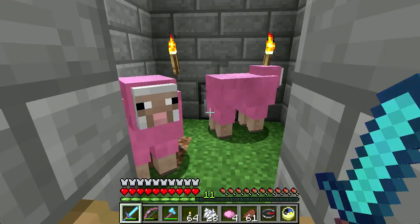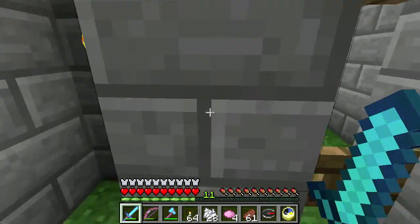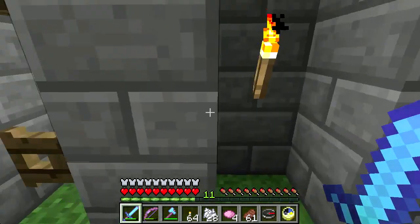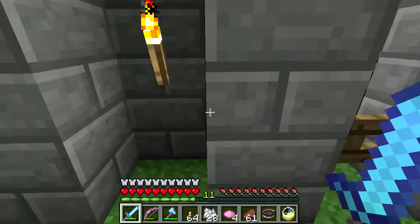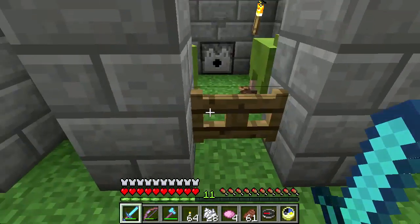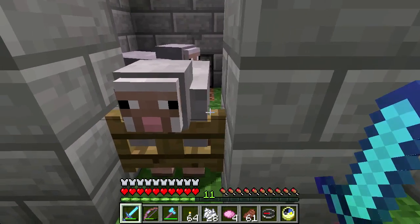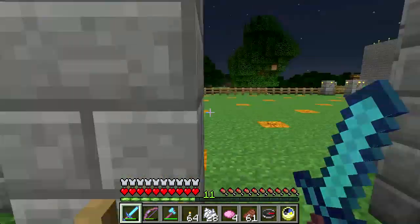A little sheep tutorial. Now I have all the different colors of sheep: I have gray, pink, lime, yellow, blue, magenta, orange, white - one of the whites is a baby - black, red - one of the reds is a baby - green, brown, blue, purple, cyan, and light gray used to be dark gray.